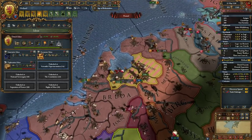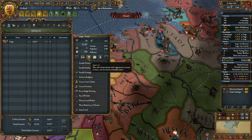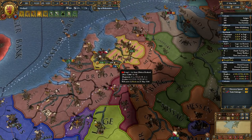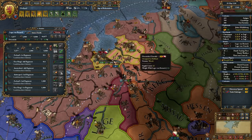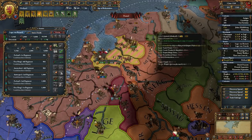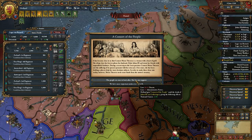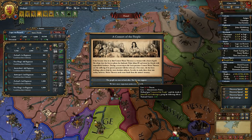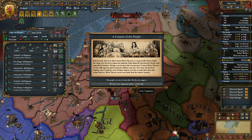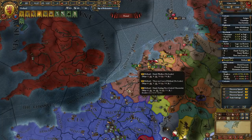We can tell our subject to be supportive so they actually stick to that army, and that should be enough. Let them leave my country. We're going to recall the diplomat with Baden. A consort of the people event — we could lose 80 ducats and 50 admin, and Holland gets minus two natural unrest, which is actually pretty nice. I think we're going to take the legitimacy option, which has suffered a little bit, rather than lose the money since we might need to build ships.